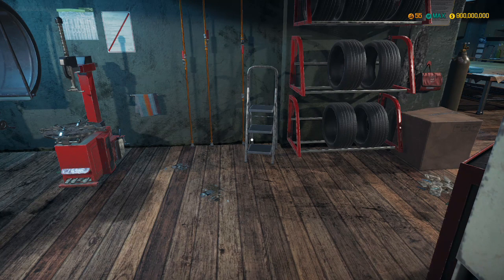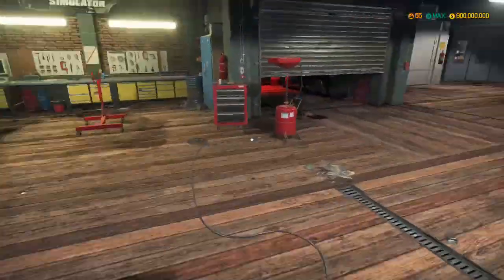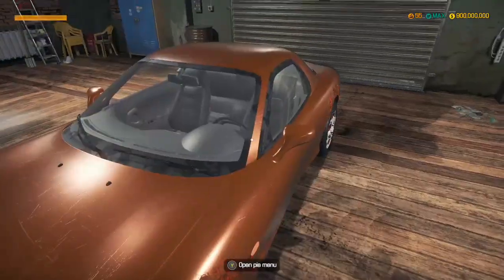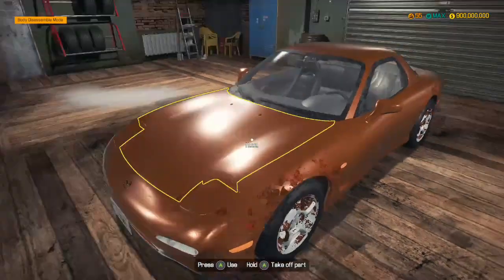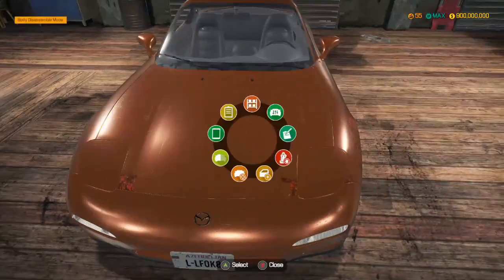So I am currently on my Smurf account — second account, whatever you guys call it — and we have found two Mazdas. We've got ourselves the RX-7 here. Both of these were bought from the auction house, which is why I needed to go on my second account.